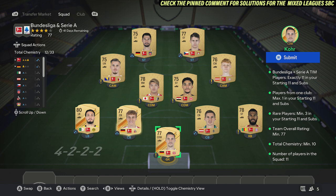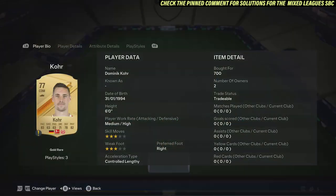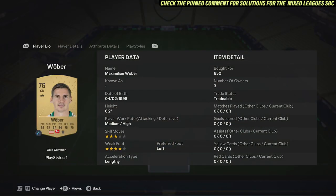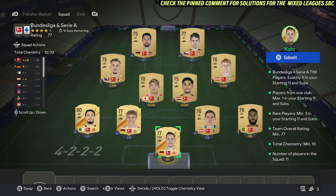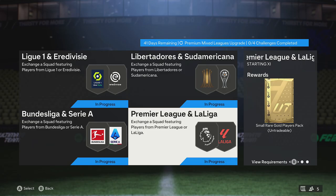Pick up players from 11 different clubs and put them in the team. As long as five cards are in the correct position from the same league, you'll get the chemistry. Common cards cost around 650 and red cards around 700 coins, making this team around 6500 — a pretty good price.